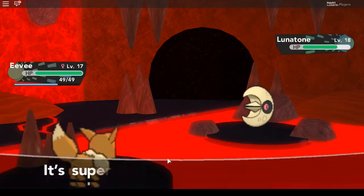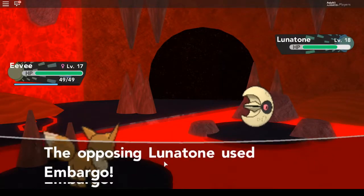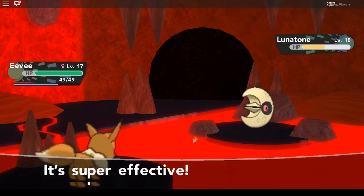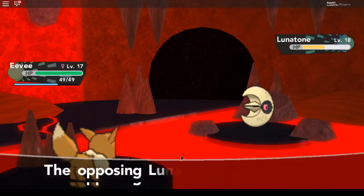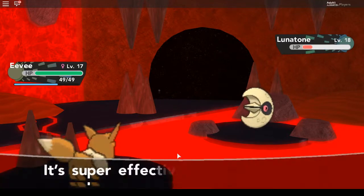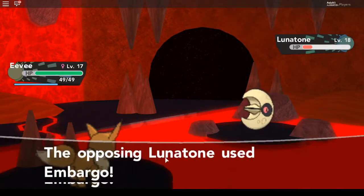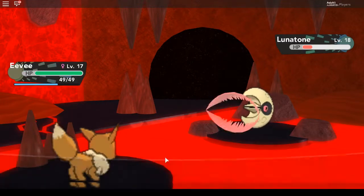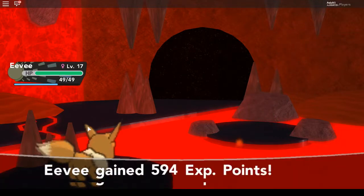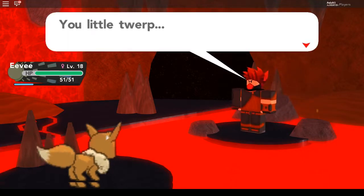Lunatone uses Rock Polish — that's not good. Bite hits, then comes Embargo. That could be a problem. He uses Embargo again, but Lunatone misses its attack twice — he totally goofed! We take advantage and beat Lunatone. We beat the admin! He doesn't have Solrock either.